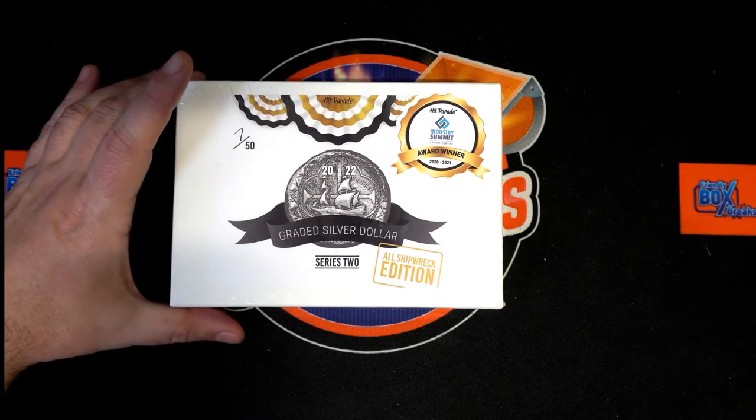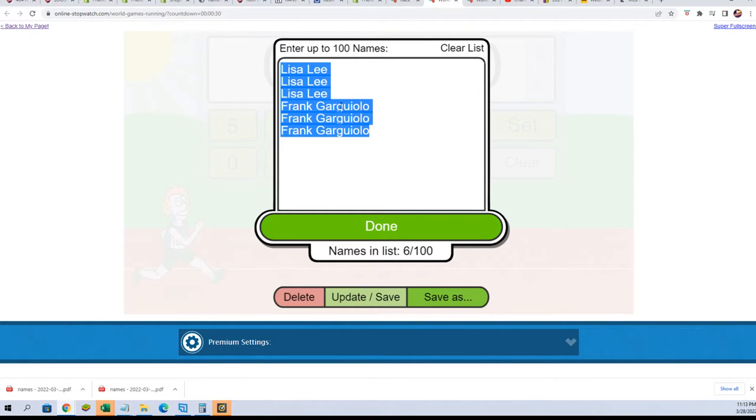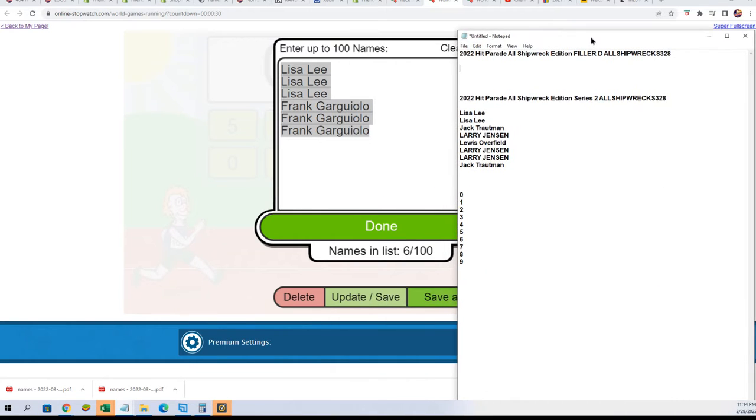Welcome to our shipwreck coin break — wishing everybody good luck, we are looking for treasure! This is a Shipwreck Edition coin, certified to have been in a shipwreck. We have our six runners and filler. Two more are getting into the break and then we'll start the rip — everybody's going to get a code number. Wishing you all the very best, let's start up the race!